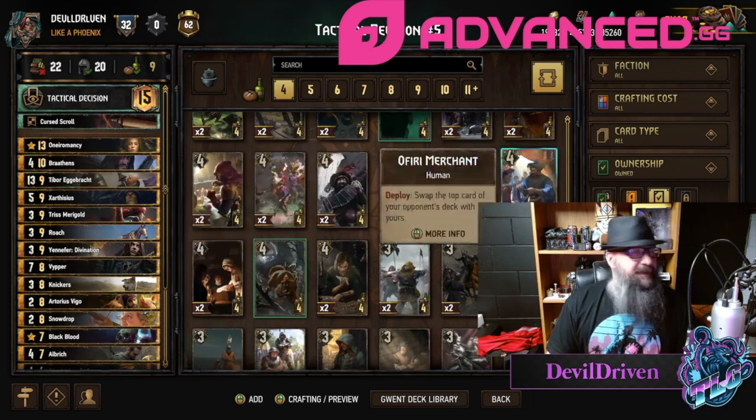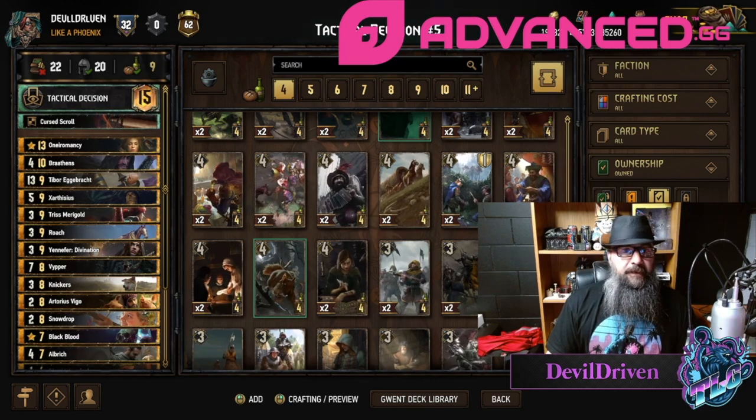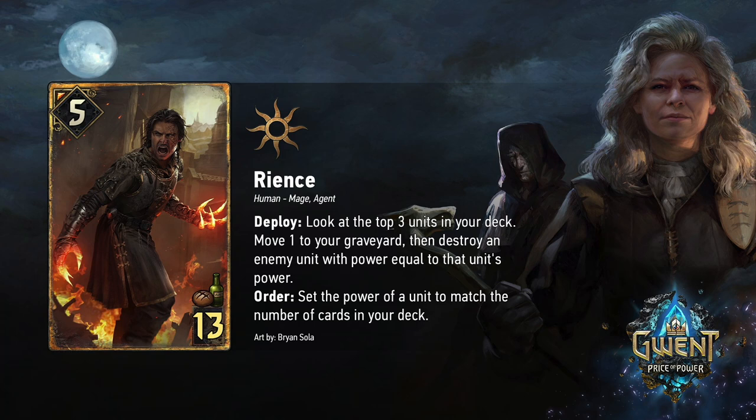Ryants' art is incredible. He's five strength, 13 provisions. Deploy: look at the top three units in your deck, move one to your graveyard, then destroy an enemy unit with power equal to that unit's power. Order: set the power of a unit to match the number of cards in your deck.